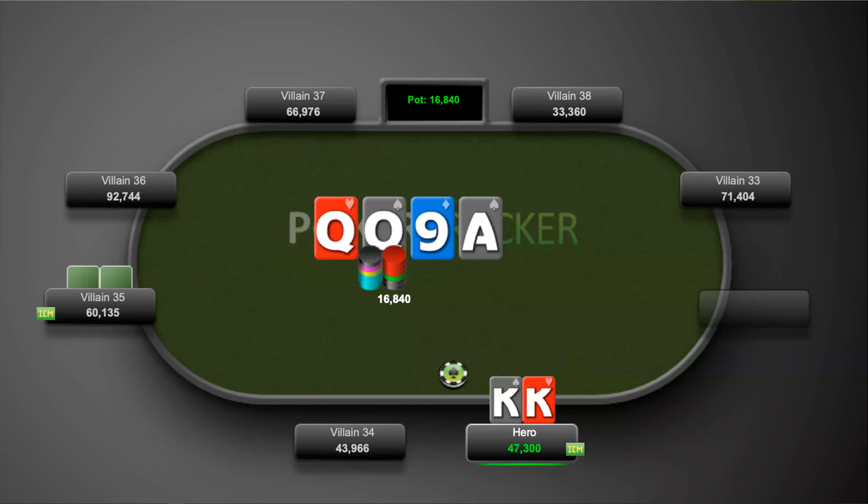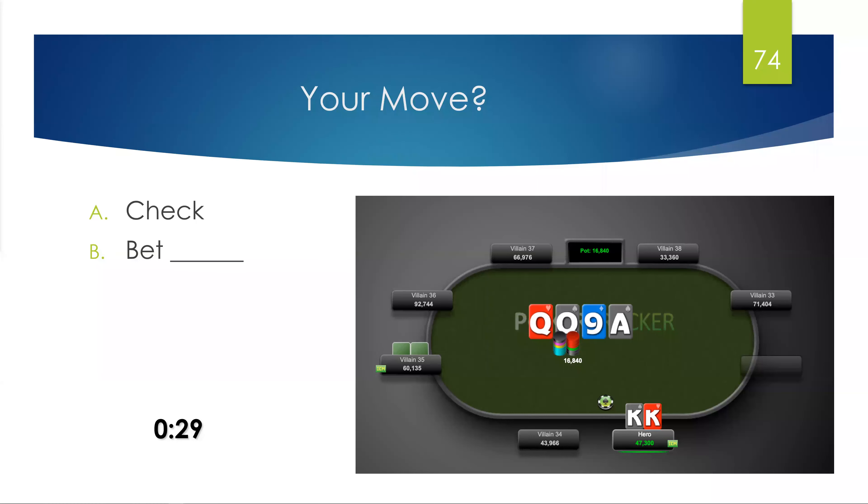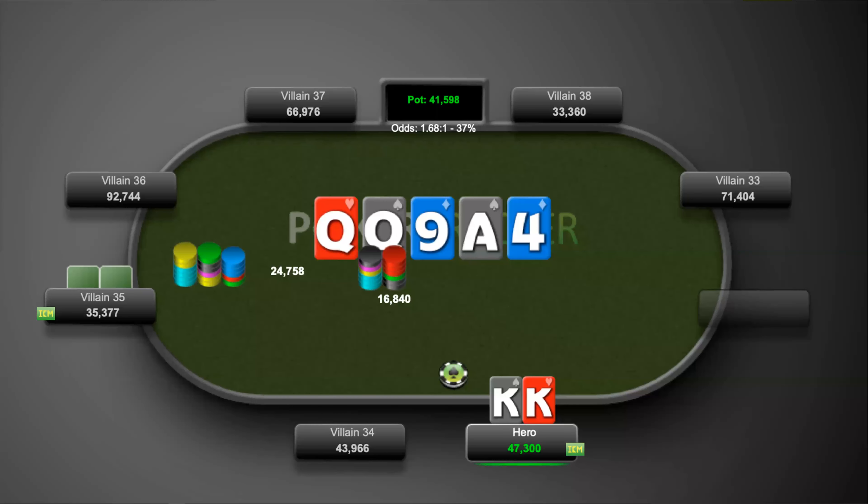The turn is the ace of spades, checked to us — we check back. The river is the four of diamonds and we face an over-bet. Fold, call, or raise? We fold here.